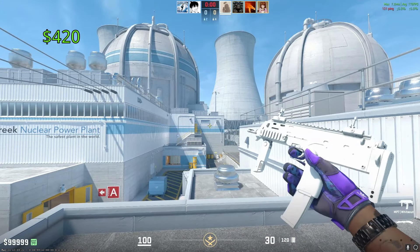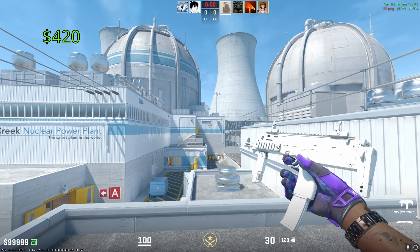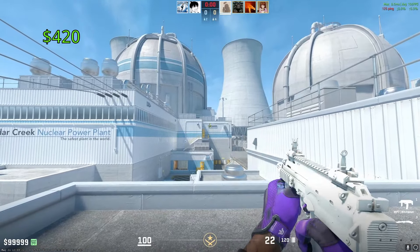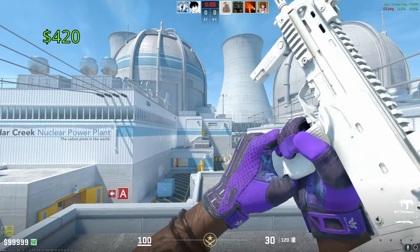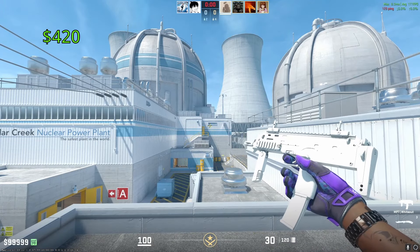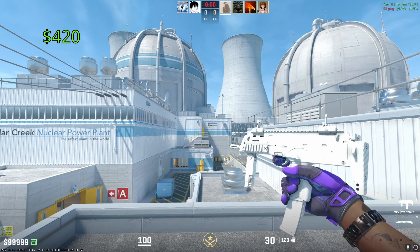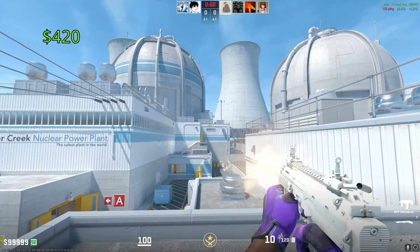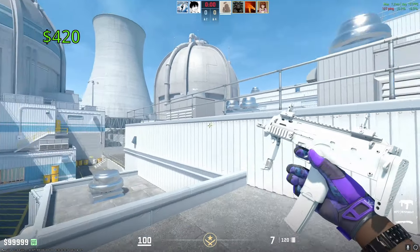The most expensive MP7 is going to be the Whiteout. One of these in Factory New condition is going to cost you anywhere from $410 to $470. You're going to want to find the lowest float you can possibly find so it has absolutely zero wear on it — this thing looks absolutely phenomenal. Any Whiteout skin looks great, but I really like the way the MP7 looks in particular.